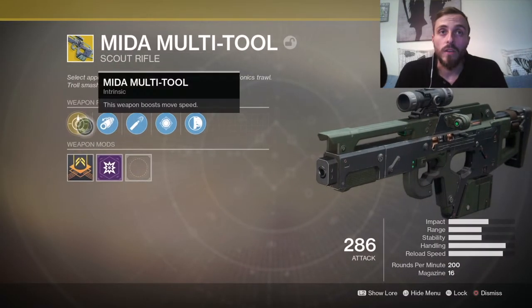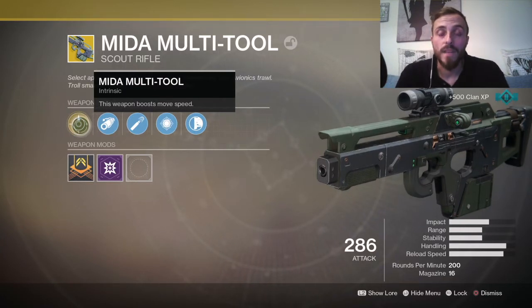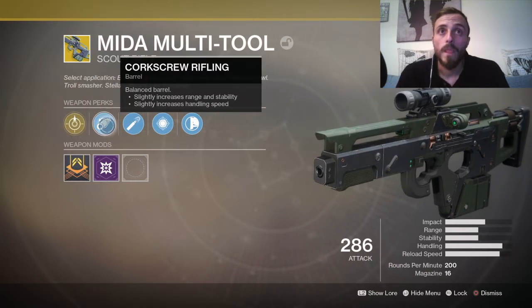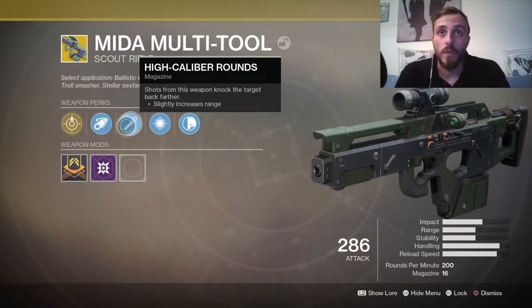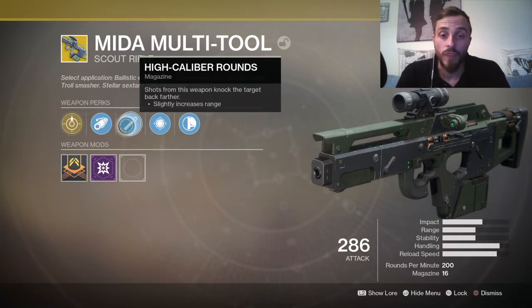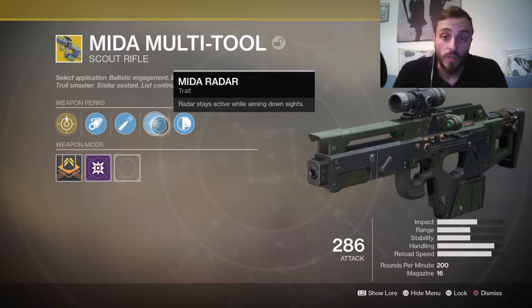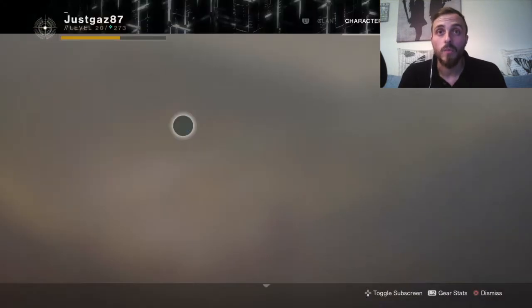So starting off, the intrinsic is: this weapon boosts move speed. Obviously you get an added bonus when using the Mini Tool together, but we're just going to be running with this. Corkscrew Rifling — balanced barrel, slightly increases range, stability, and handling speed. High Caliber Rounds — shots knock the target back further, slightly increased range. Mida Radar — radar stays active while aiming down sights, which is pretty useful. And Hand Laid Stock — optimized for recoil control, increased stability.